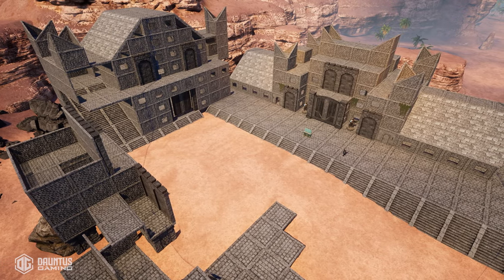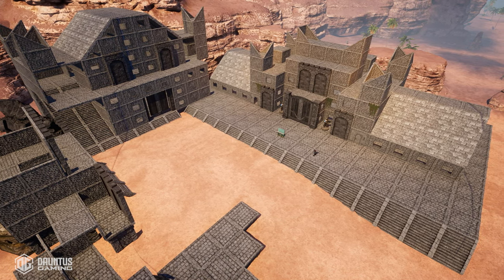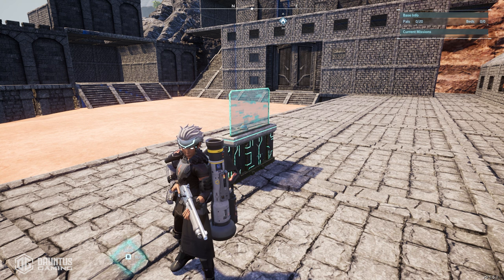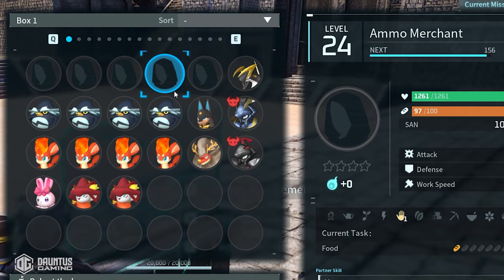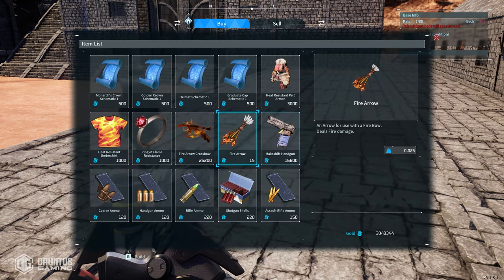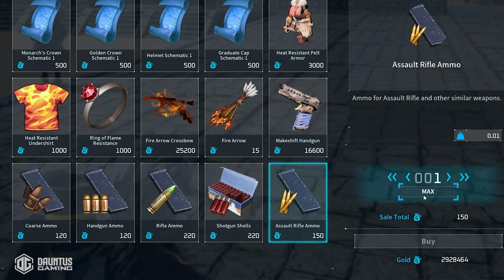The amount of gold you get is going to be determined by your drop settings, but even if you don't have your drop settings turned up, this is still hands down going to be the fastest way to farm gold no matter what those settings are. Gold is nice, but it's what you can do with that gold that makes this so worth your while. You can actually capture your own pal merchants, bring them into this base, and deploy them. I can buy infinite handgun ammo, infinite assault rifle ammo, and infinite shotgun shells.